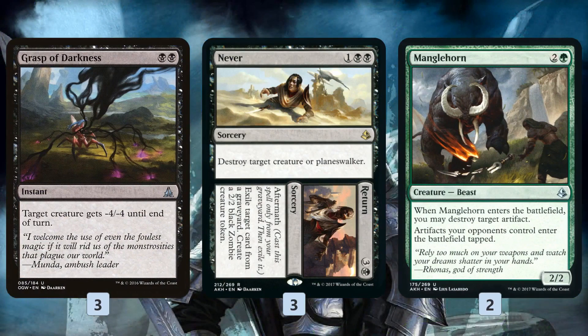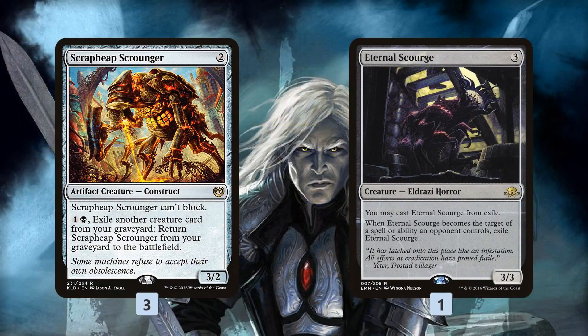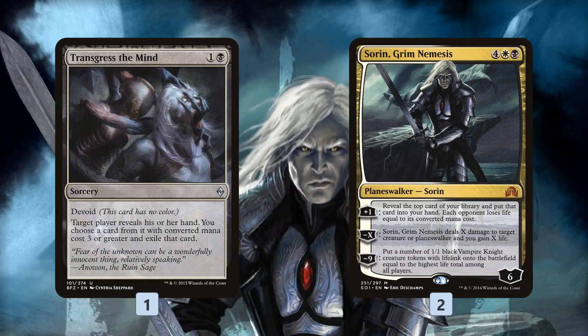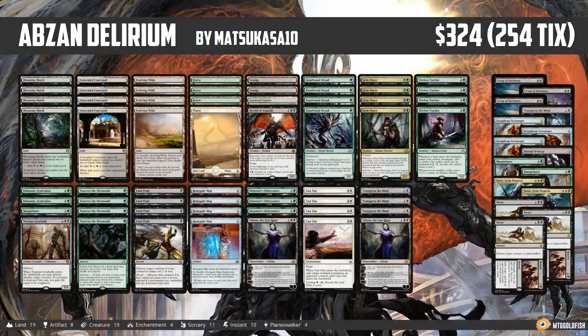In the sideboard, we have a bunch more removal: Grasp of Darkness, Never to Return to fight against Planeswalkers, and Manglehorns for Aetherworks Marvel and Heart of Kiran matchups. Scrapheap Scrounger and Eternal Scourge give the deck a bunch of recursive threats that just keep coming back and are so hard for some control decks to deal with — yes, they can get Magma Sprayed, but you have these recursive threats that keep coming back and can play the attrition game. For control matchups, Transgress the Mind gives us some more discard, and Soaring Show of Nemesis is another great way to close out the game. That is Abzan Delirium for Standard.